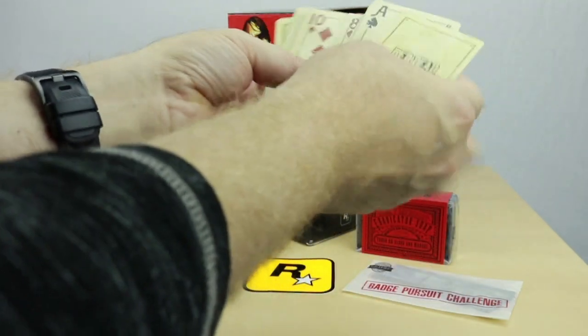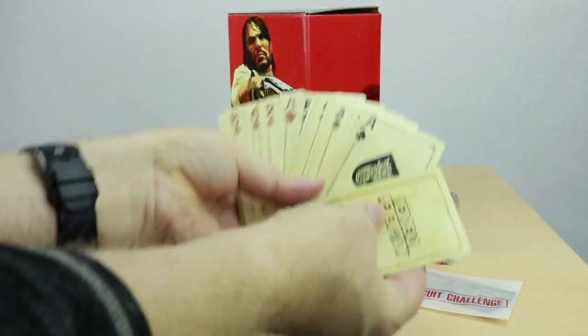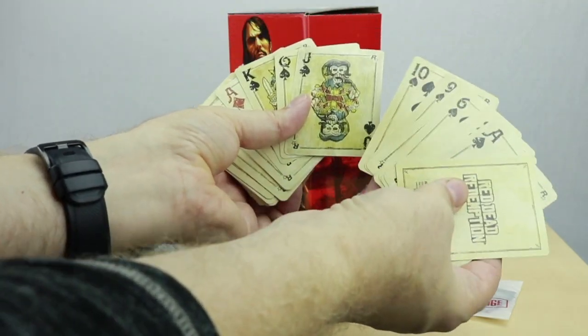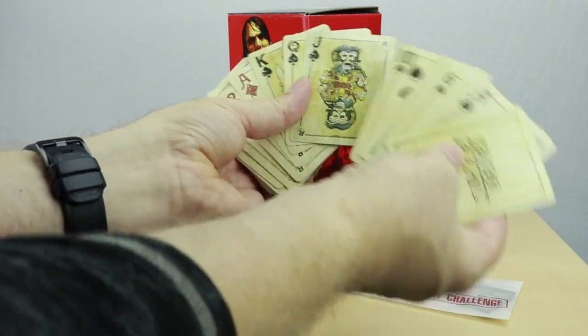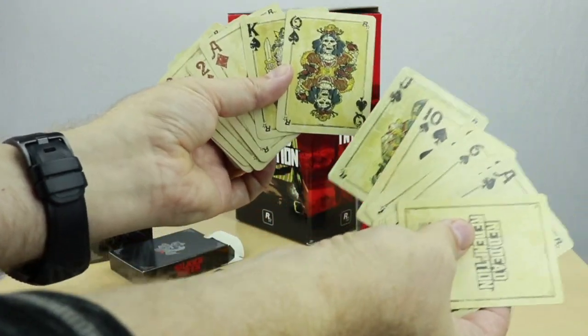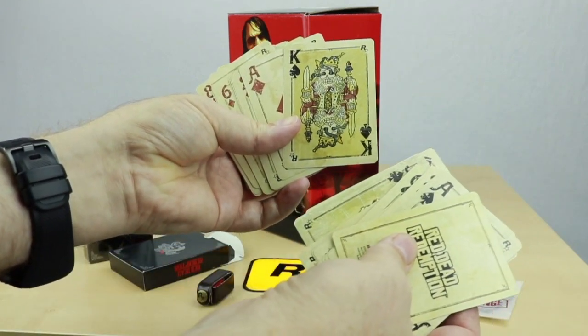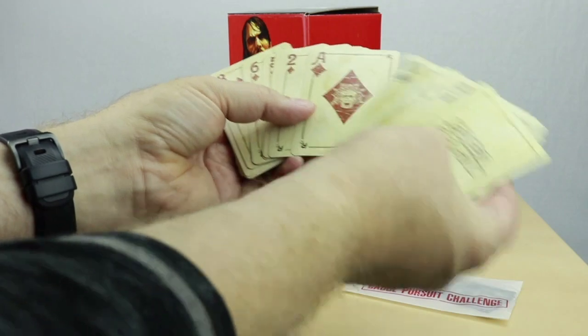Look at that. Pretty cool design. Let's get the light on that. Look at that — whoa, look at the Jack. Jack of Spades. Queen of Hearts. Pretty horrific. King with a snake going through his eye. That's badass.